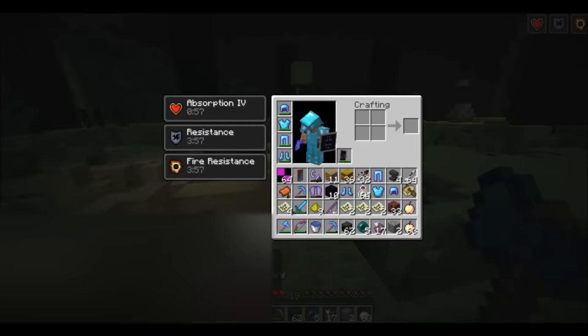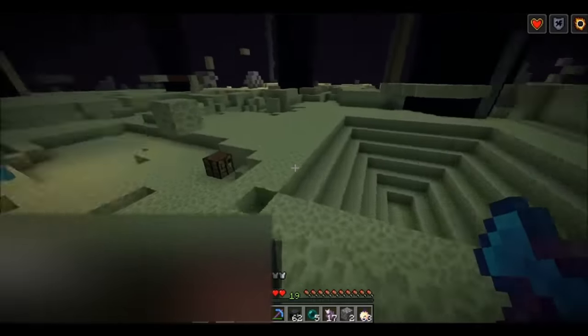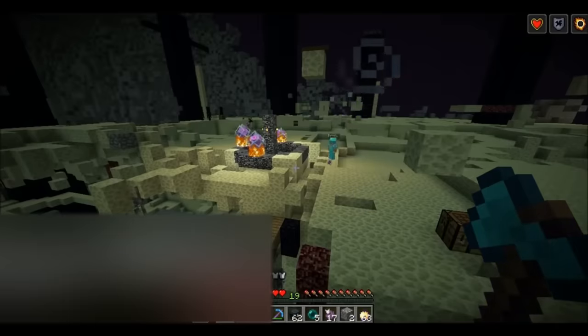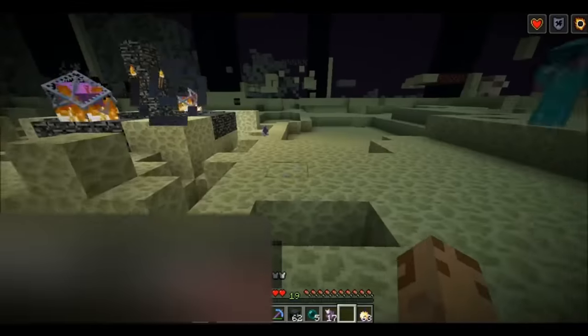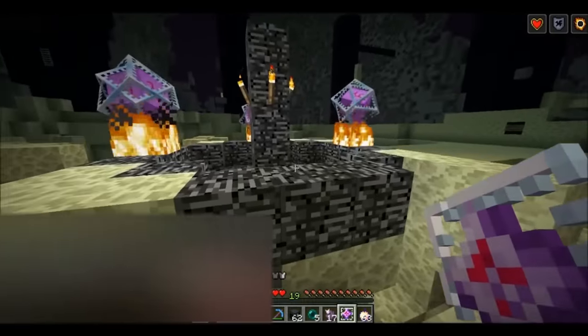Mojang made crystals craftable just so players could respawn the ender dragon. They made the explosions powerful so that players wouldn't be tempted to just walk up to destroy them. However, when they were added as a craftable item in the combat update, Mojang did something that would have a major impact on 2b2t — they allowed crystals to be placed on obsidian instead of just bedrock.